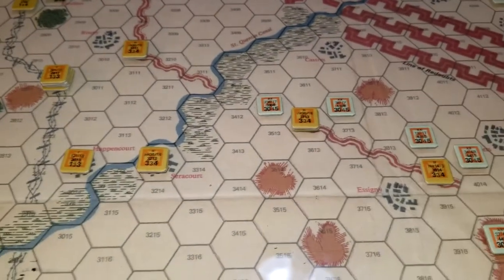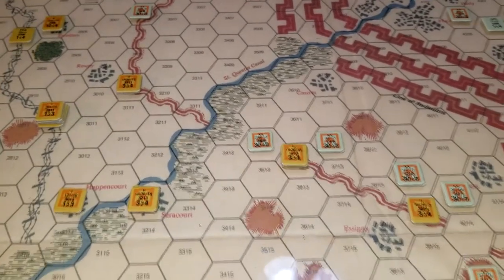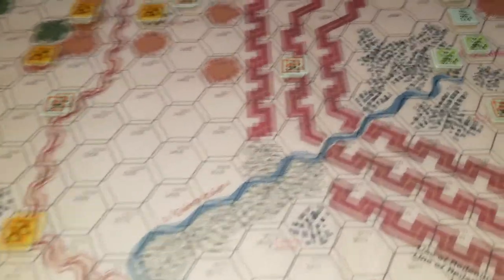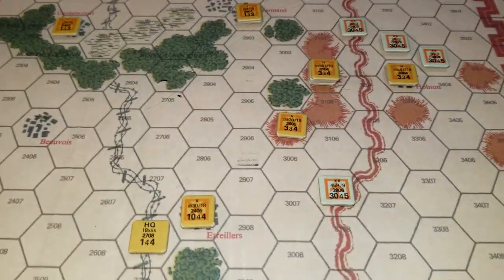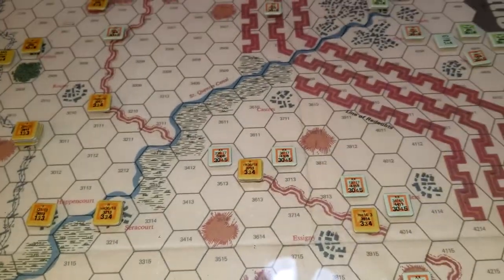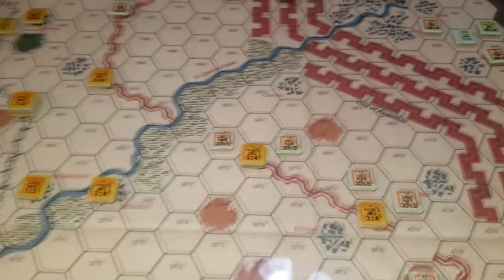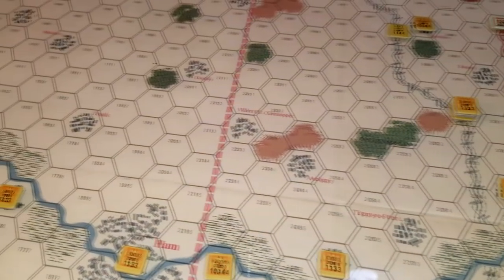I want to play these first two turns - that's where all the power is in the first German move. They all started along the trench lines and you can see Germans that moved way out here, breaking through. They're kicking Allied butt at the start - blowing holes in the line. But of course the big units are coming on for the Brits.